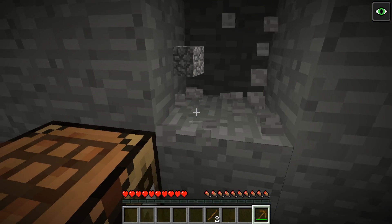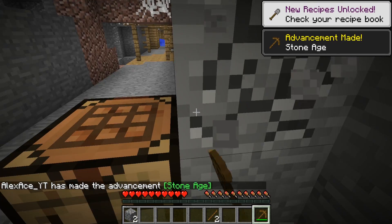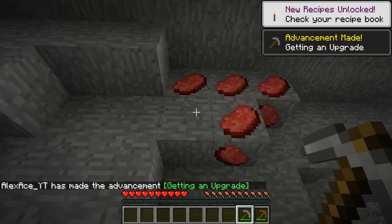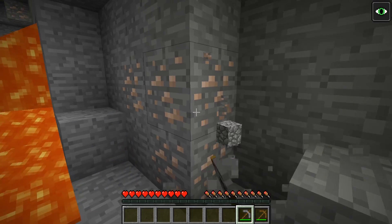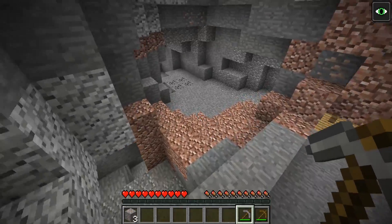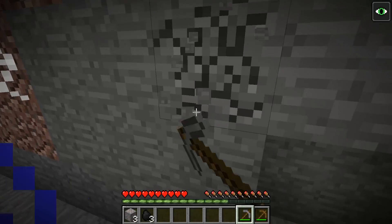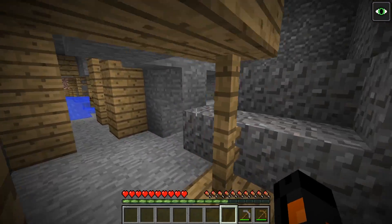We're starting off strong, already got ourselves a wooden pick! If you guys enjoy this episode and want to see a part two, hit the like button, subscribe if you're new, and let me know in the comments — take a guess what kind of blocks we'll see. First off we're going to get some food. Obviously when you start Minecraft you got to do the simple basics. Apparently I need some iron to get pork chops — who would have thought! You're gonna need coal, iron, and an iron pickaxe to get pork chops.